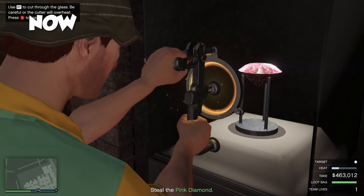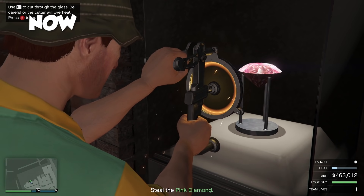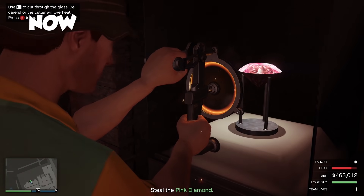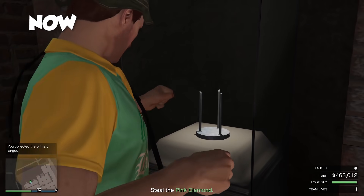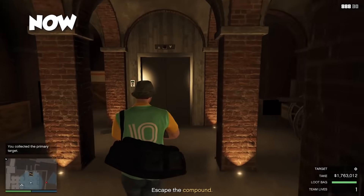Now, how are your nerves? Steady? You will need them to be if you want to get into that bulletproof display case. Steady nerves and a plasma cutter. You know, he had this rock stolen.